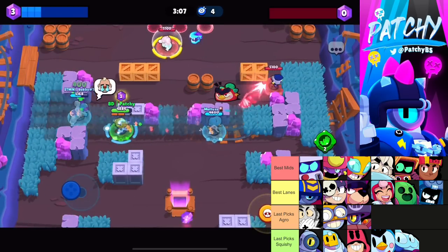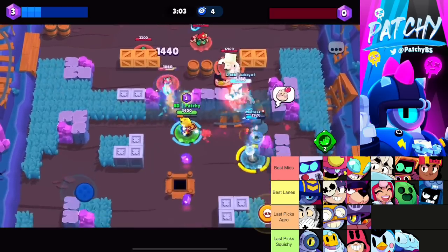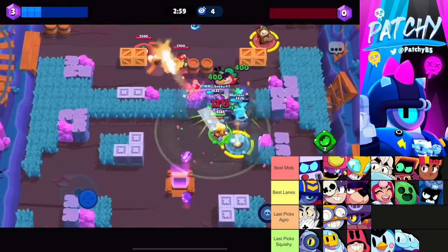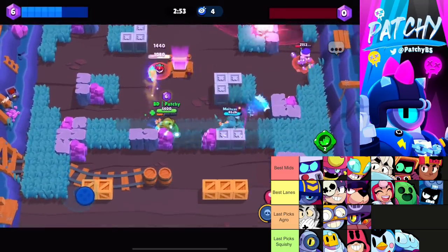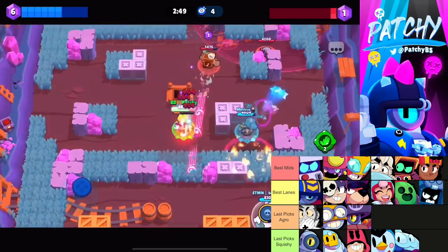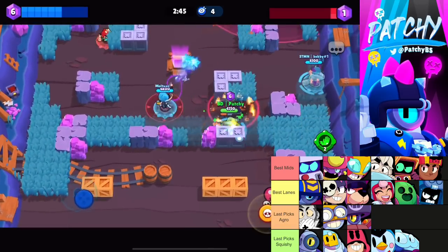For the lanes, Penny, Janet, and Ruffs are the standard best three on this map. You can usually just ban all three, because if the enemy gets first pick on one of those it's pretty hard to beat them. Ashe is good into every one of those lane brawlers, so if you have first pick you could just ban Ashe.